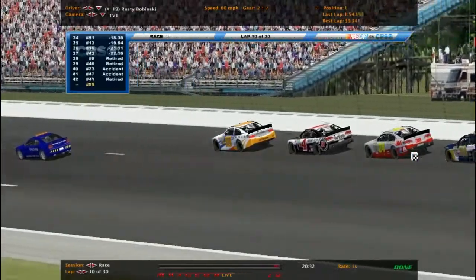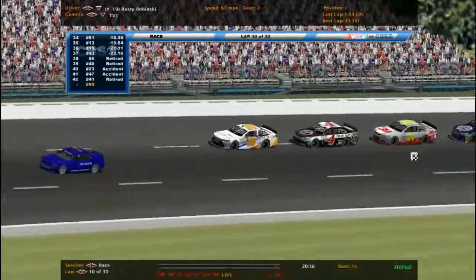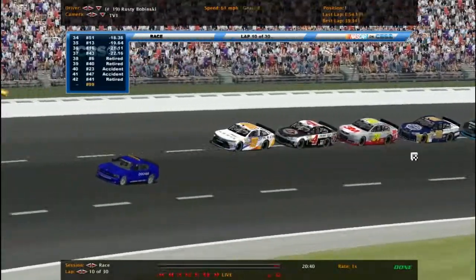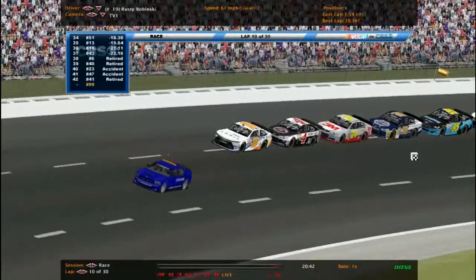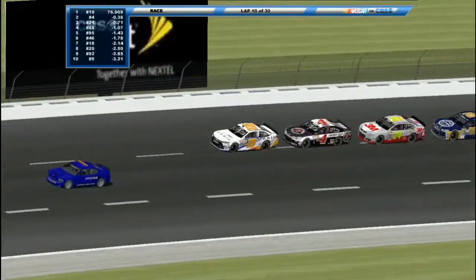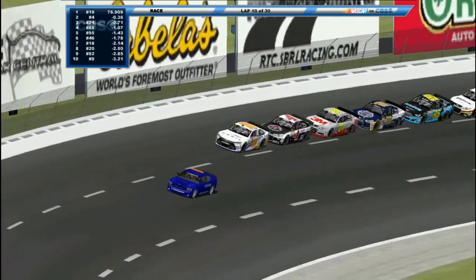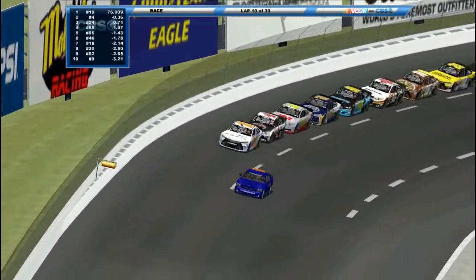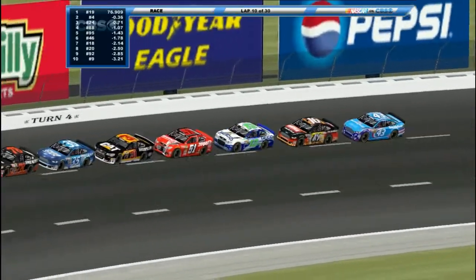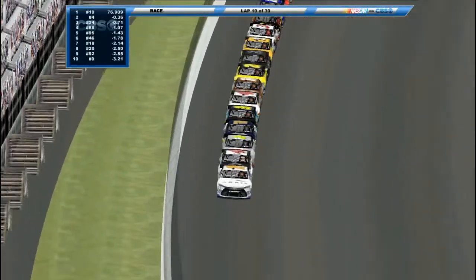Coming to the green — 37 drivers left on the racetrack after that mess. Four cars out for that accident. The 47 is shown as an accident, so we don't really know what caused it to burst into smoke. Coming to the green, the other drivers all have damage, so they'll pretty much fall back.